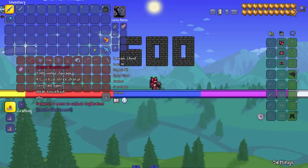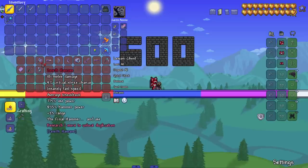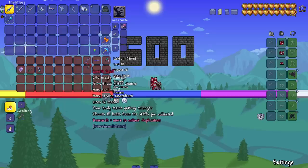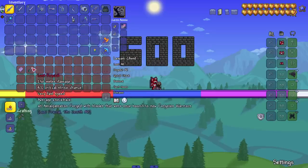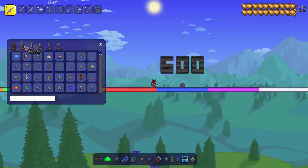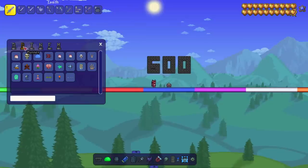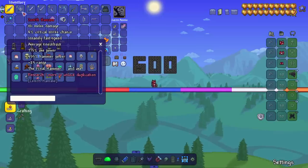Let's snag a bunch of these weapons and see them in action. I don't know how the Hamax is gonna do against some bosses, but let's just grab all of them. The goal is to fight all the main bosses in Terraria and see if each weapon stacks up. Our first boss is King Slime, so let's use the Hamax.